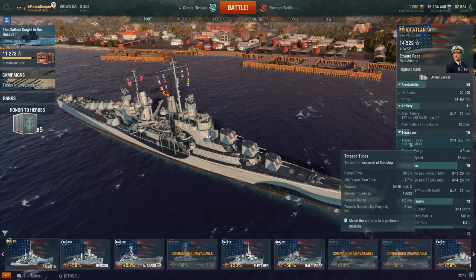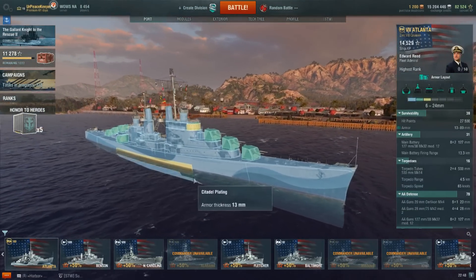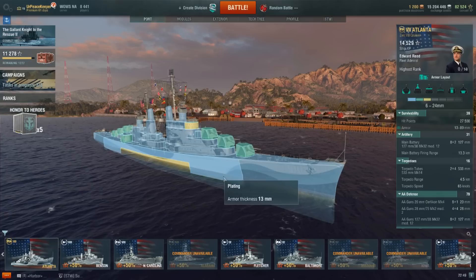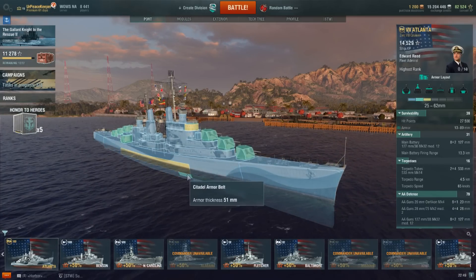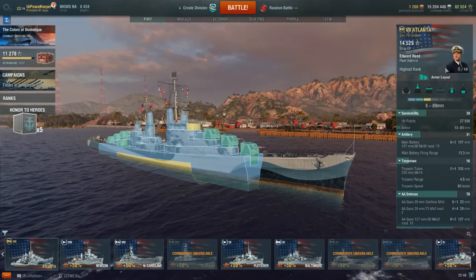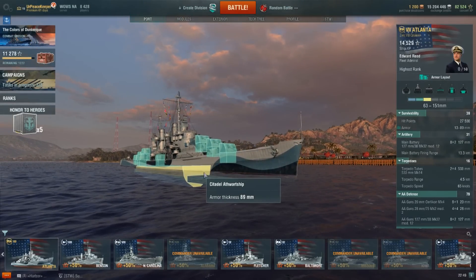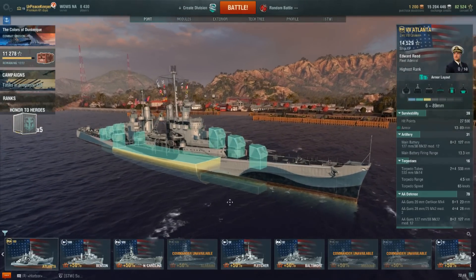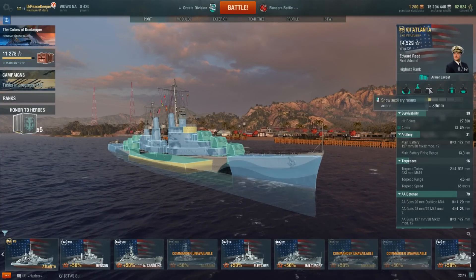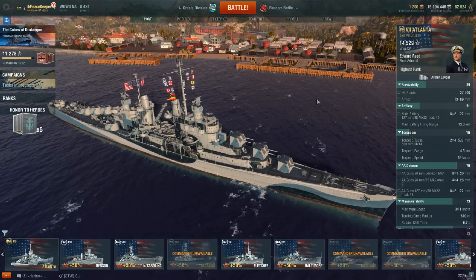Let's dive into the stats. She has 27,500 hit points. Her main belt is only 89 millimeters thick, and unfortunately it sits right over an above-water citadel. Her main hull plating is only 13 millimeters thick and doesn't step up anywhere except at the magazines where it's 51 millimeters. Just about any 8-inch shell is going to penetrate through into the citadel spaces on board, and with that 89-millimeter front bulkhead there's basically no angle at which you can be safe from heavy caliber weaponry, especially since this citadel sits above water.